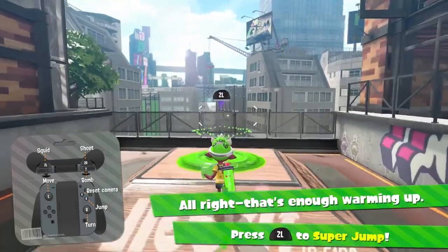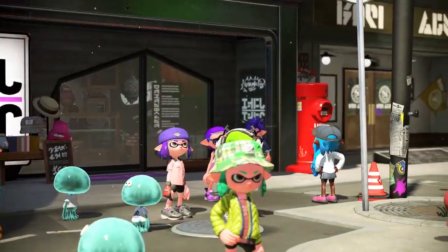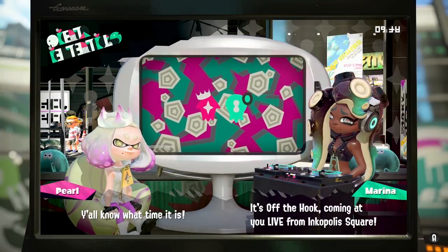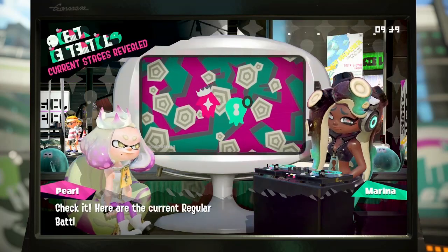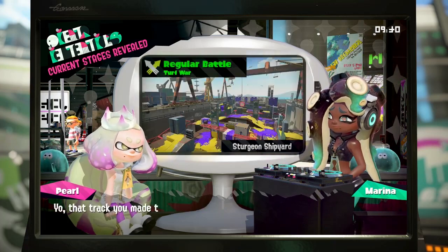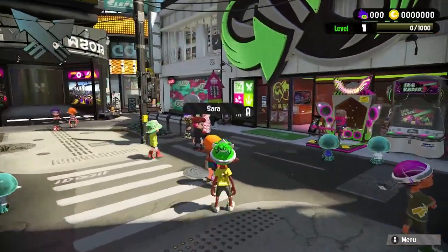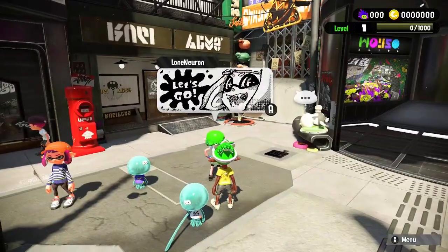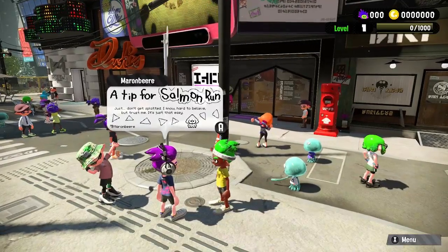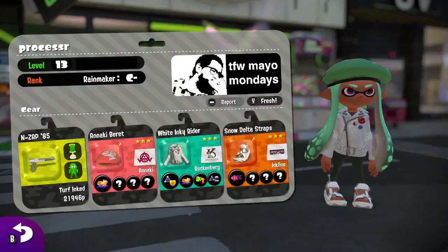Sending you to Inkopolis Square — the freshest, most happening joint on earth. You'll be met by a broadcast by Off the Hook, the newest hippest pop duo of Pearl and Marina. They'll tell you which stages are available and the current rotations in play. You'll be wise to heed their words — they are literally the only knowledgeable pop stars you'll ever see, real life or otherwise. Inkopolis Square is chock full of inklings who represent people from the real world, most of whom have something to say in the form of drawings. Some are remarkably well-drawn, some are hilarious, some give helpful advice, some give useless advice, some are crappily drawn self-promotions, some show dislike for furries, and some are memes.